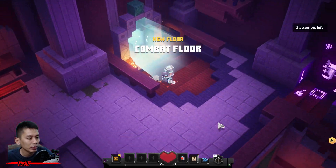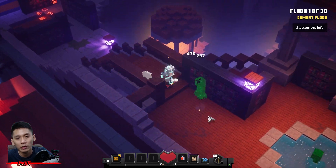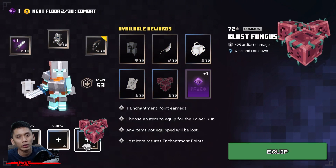Hey everyone, I'm DCSK, thanks for checking out my video. In this video I'll be showing you the latest tower glitch in Luminous Knight Season 2. The first tower — you can actually skip floors from floor number 5 all the way until floor 30.